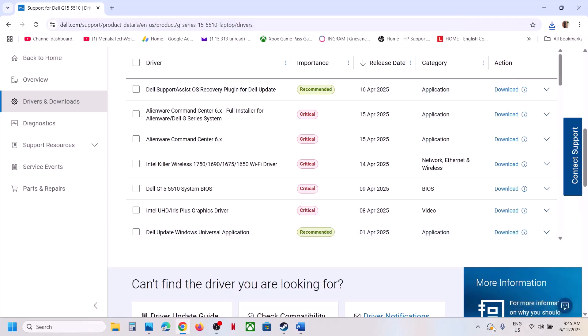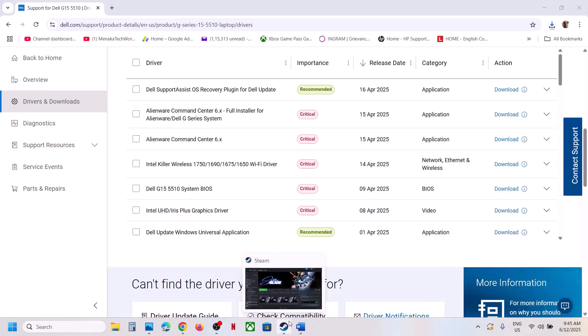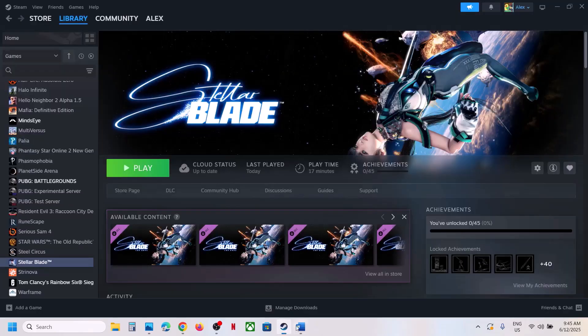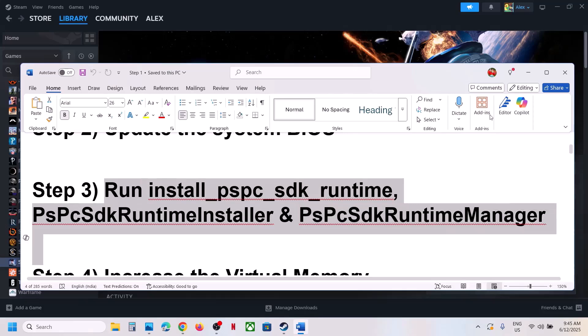In the case of a laptop, make sure the battery is more than 10% and the AC adapter is connected during the BIOS update. Your system will restart during the process — do not unplug the power cable when it's updating. After the BIOS update, log in to the computer and then launch the game.